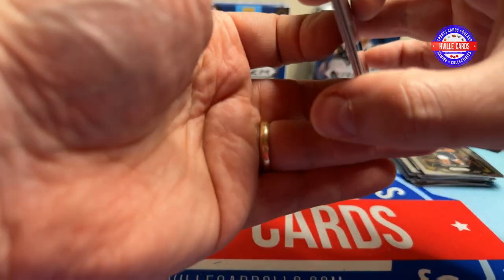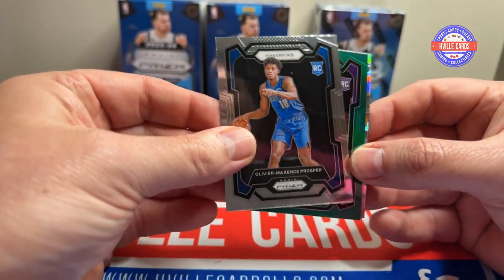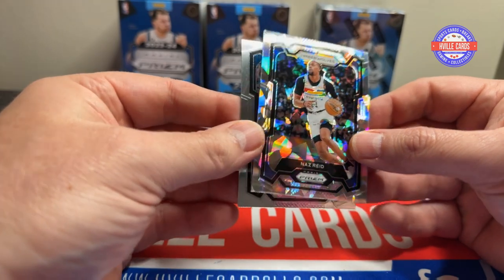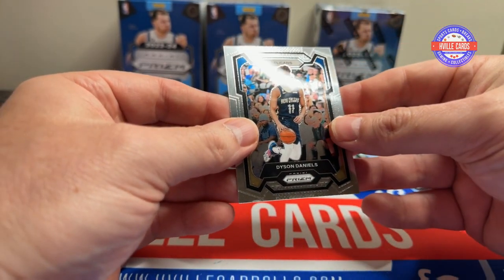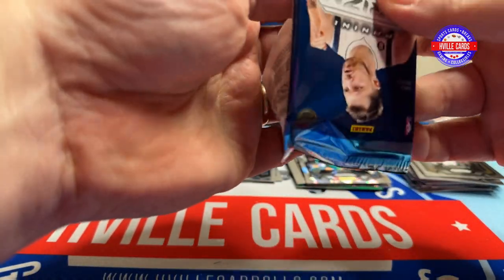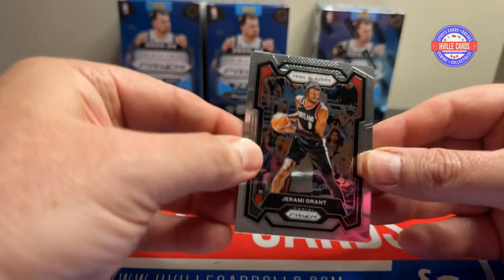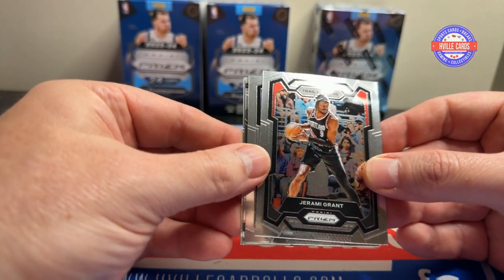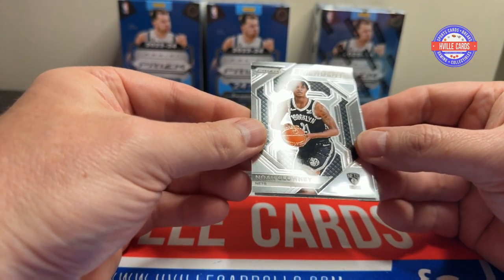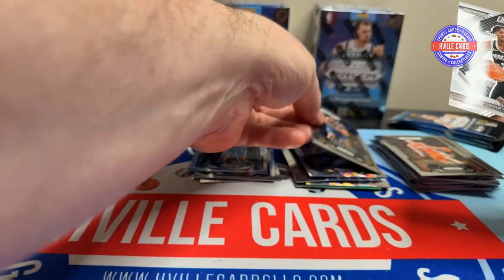I'm not pulling for the Lakers. We've got Oliver Maxence Prosper. We've got a Colin Castleton green rookie. A Naz Reed Ice. And a Dyson Daniels. I wouldn't mind it if a team like Minnesota won — someone that wasn't that good for a while. We've got Jeremy Grant. Steve Nash. Noah Clowney Emergent — I think he is a rookie. And a DeAndre Jordan.